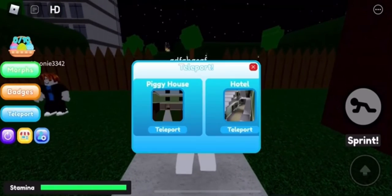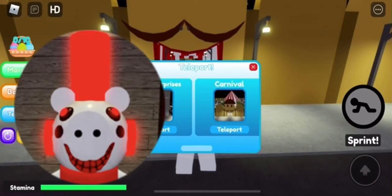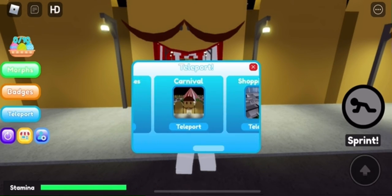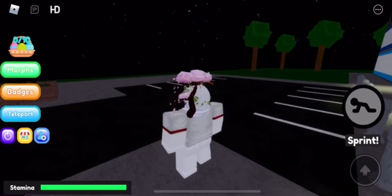Hey YouTube, welcome back to another Republic of Torreville. I'll be showing you how to get the EVO marker. In order to do this, you need to go to the city mall, or the shopping mall. So teleport there.